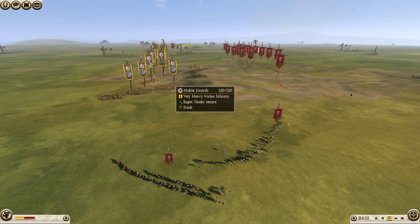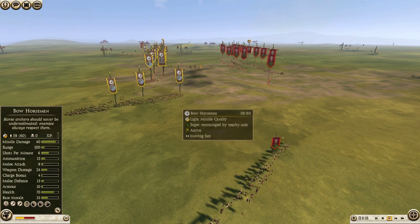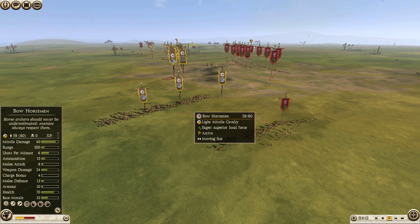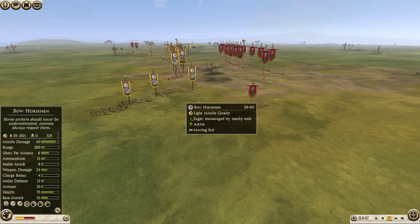I'm going to keep my bow horsemen pretty close to my line for now. I don't want them to get charged by his citizen cavalry. The bow horsemen have really bad melee stats and almost no charge, and actually fighting these citizen cavalry, they would get their butts handed to them.